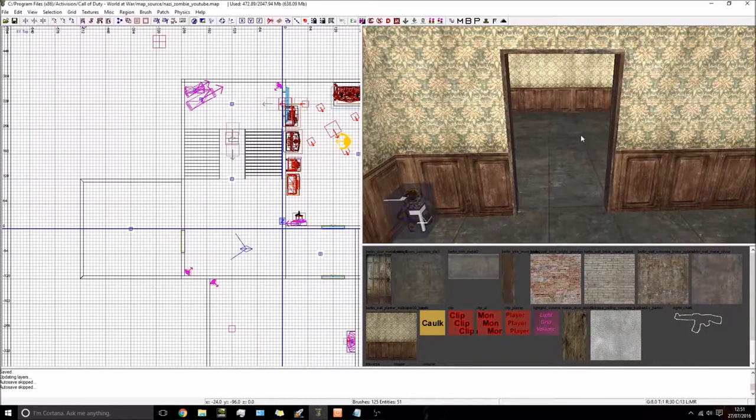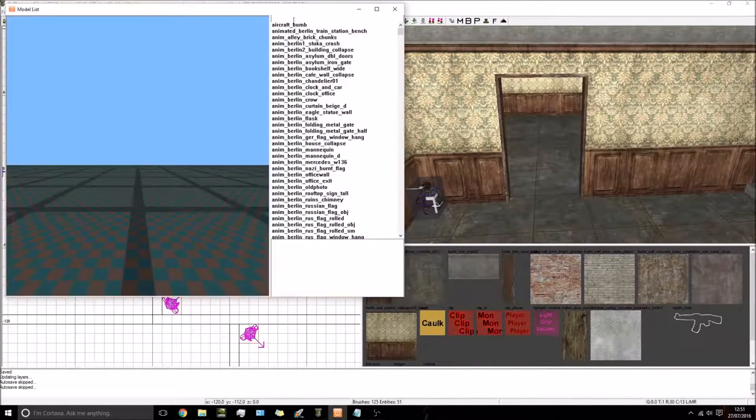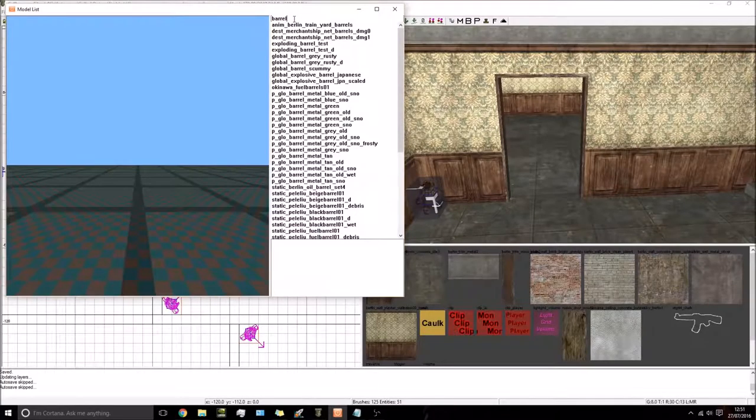First of all we need to get a model. This is the doorway where the debris is going to be, so let's go in here and let's go for a barrel.